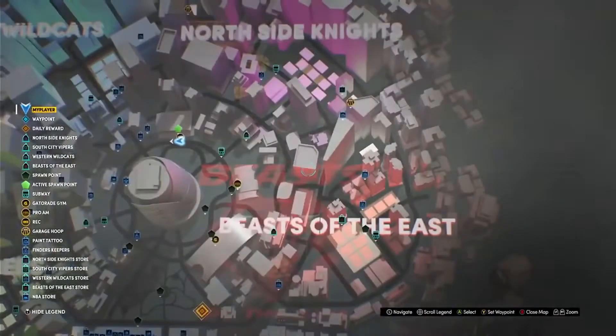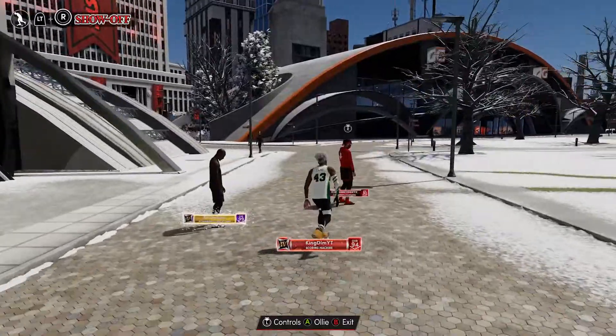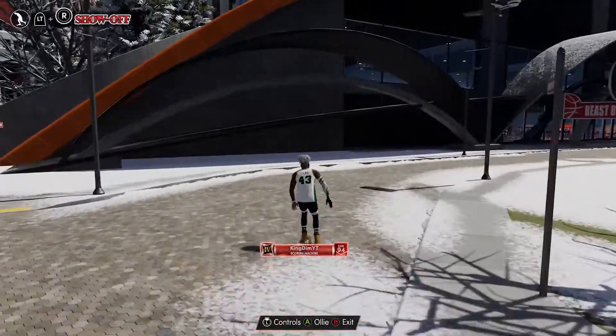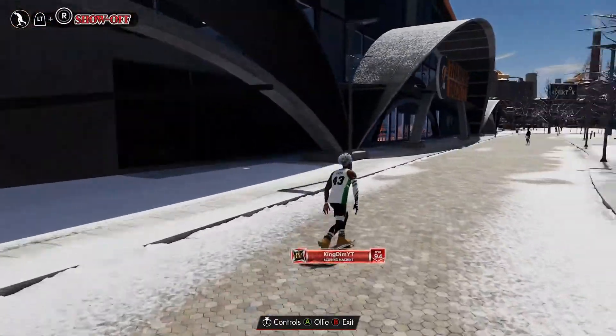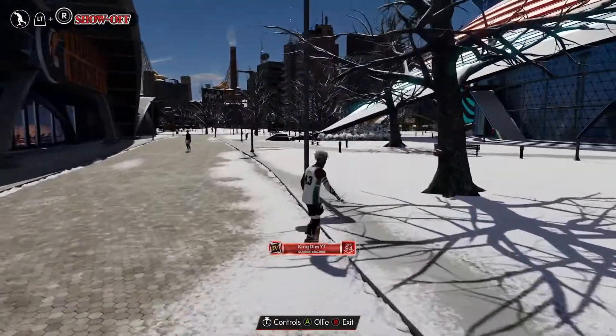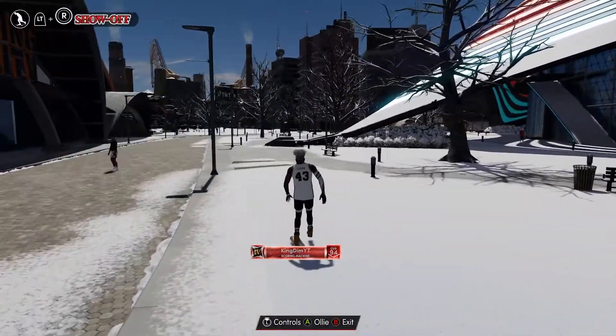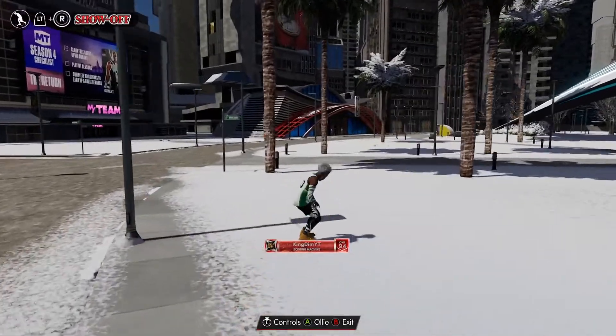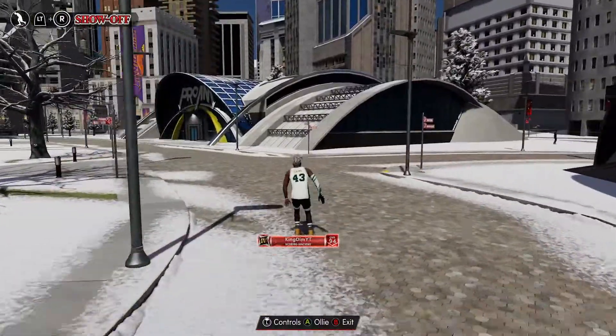My second tip is something I found myself doing a lot more than I thought. When you go over a curb or anything like that it automatically does an ollie for you, but if you pull back on the left stick as you go over the curb you'll just go right over it instead of doing some exaggerated 36-inch ollie over a 2-inch curb.